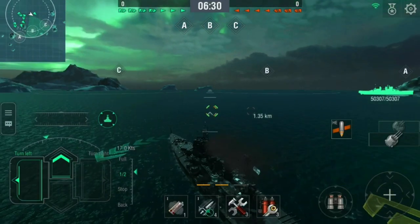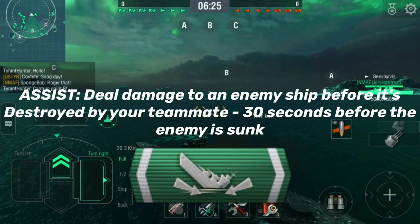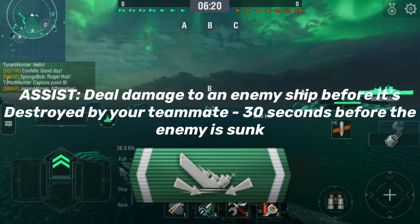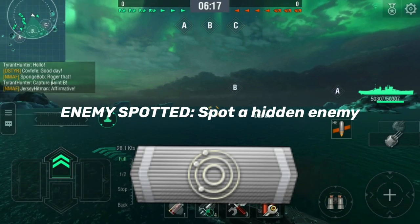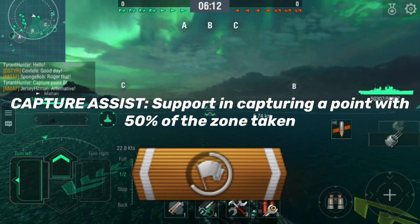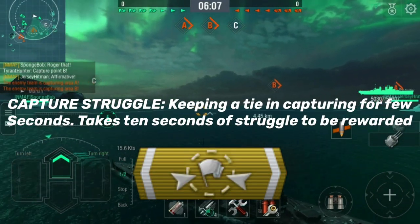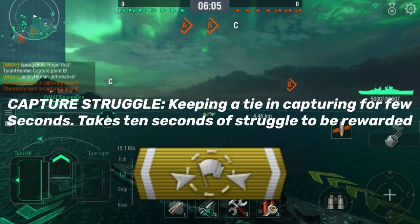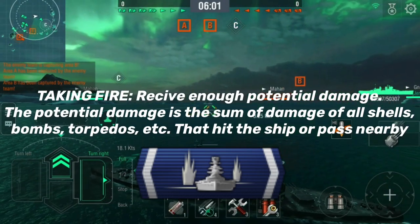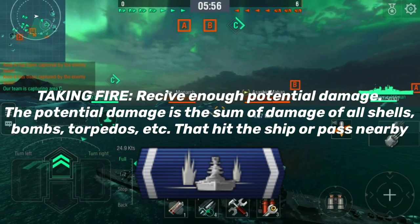The new ribbons being added are team plate ones: Assist — deal damage to an enemy ship before it's destroyed by your teammates within 30 seconds of being sunk. Enemy Spotted — simply spot a hidden enemy. Capture Assist — support your teammates in capturing the point with 50% of the zone already taken. Capture Struggle — keep a tie in capturing for about 10 seconds. Taking Fire — receive enough potential damage, which is the sum of all damage from shells, bombs, torpedoes, etc. that hit the ship or pass nearby.